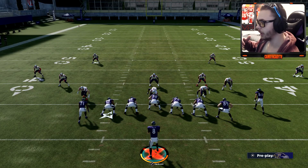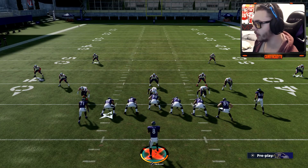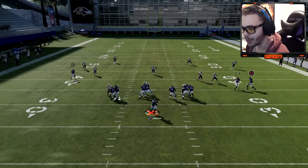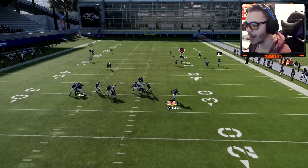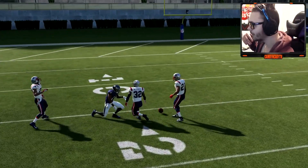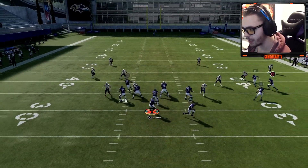The thing is, when you look it up on Google, the way it tells you is completely wrong. It says press L2, R2, and Square — that's not what you want to do. What happens when you do that is you just start celebrating when you get past the line of scrimmage. Your guy will literally start celebrating.